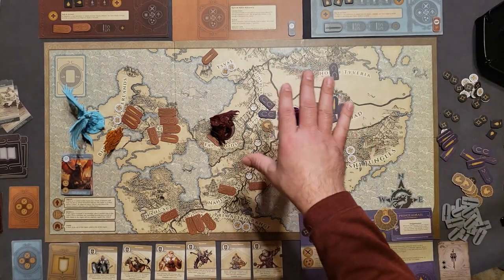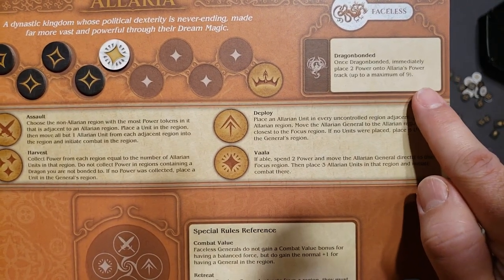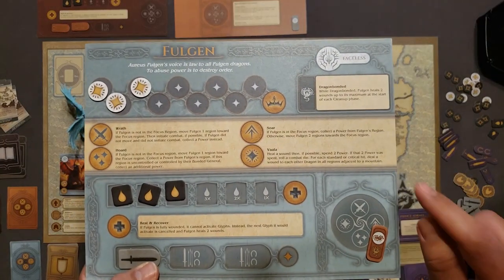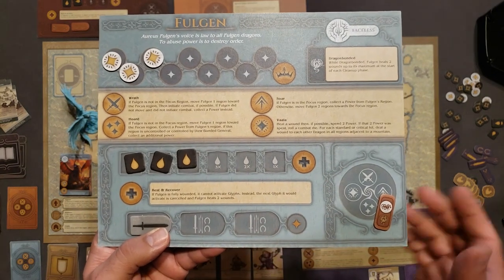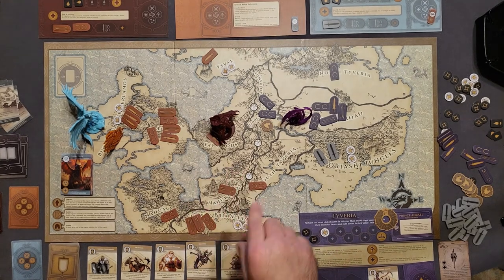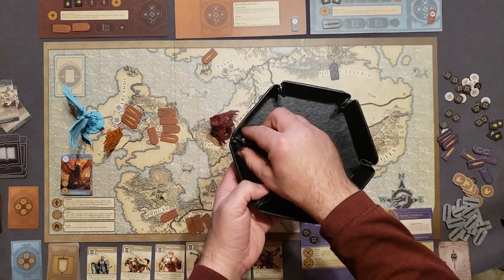We put their tokens on their boards and check the Dragon Bonded effects. Elaria's effect: immediately place two power on Elaria's power track up to a maximum of nine — Elaria now has seven power. Fulgen's bonded effect: heal two wounds up to maximum at the start of each cleanup phase. Fulgen then uses its Valla ability: heal one wound, spend two power, roll a die to try to wound the adjacent dragon — it's a miss.